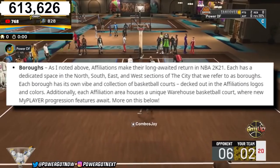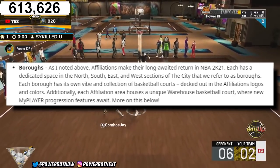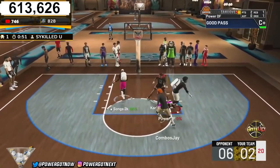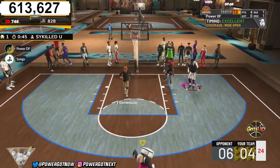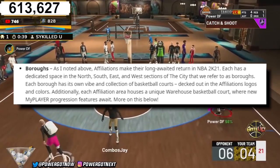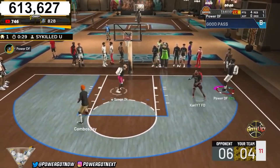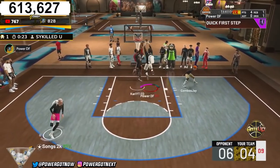They talk about boroughs, which is what they call affiliations. Each affiliation has a dedicated space in the north, south, east, and west sections of the city. Each borough has its own vibe and collection of basketball courts, decked out in their affiliation logos and colors. Additionally, each affiliation area houses a unique warehouse basketball court where new My Player progression features await. These are completely new affiliations — not the old ones like Sunset, Old Town, or Rivet.